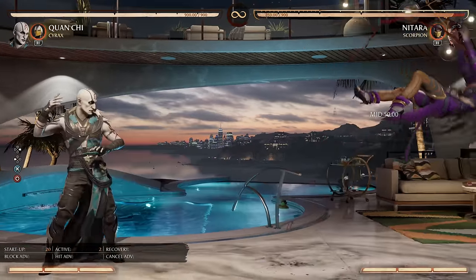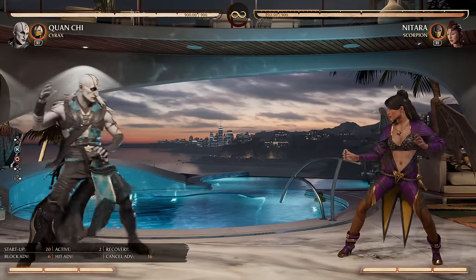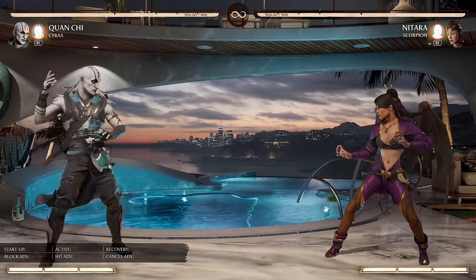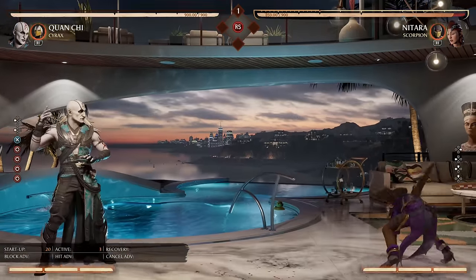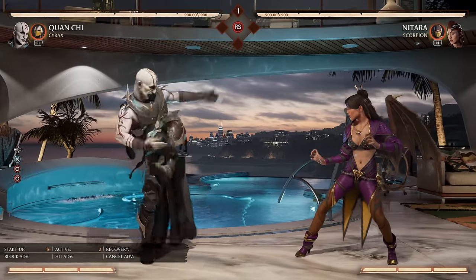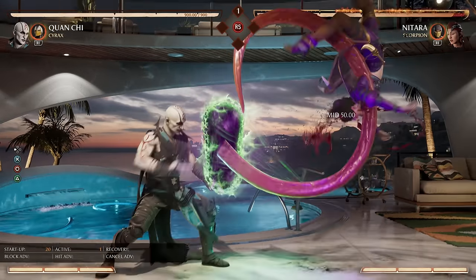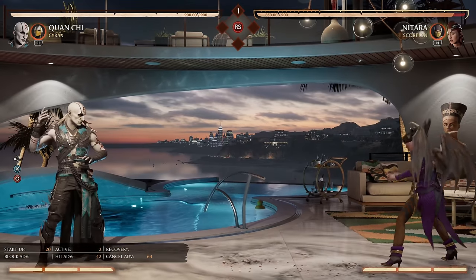Back 3-4: we already talked about Back 3 being good, but Back 3-4 has the range and is very safe on block — even at actual point blank it'd be negative seven, so very safe against the majority of the cast. It's a combo starter, but at range you can just toss out the hitbox and it will absolutely smoke people out of the air. Also another very good screen control option, and if you're fast you can hit confirm into the string press to go for full combos.